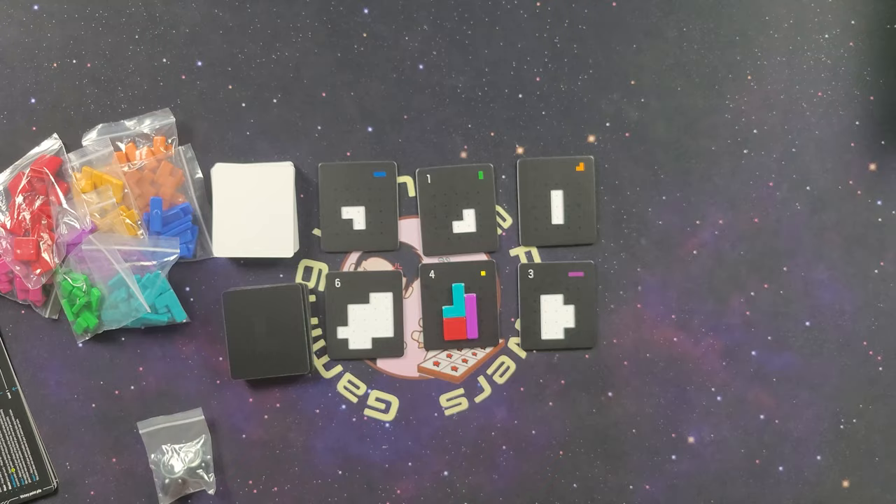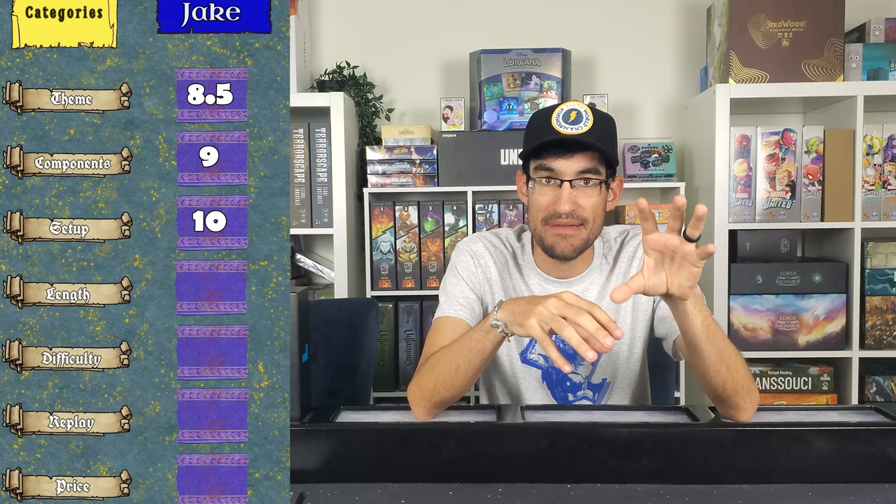Moving on to setup — I'm giving it a ten out of ten. This is probably one of the quickest setups for a board game I've ever played, maybe three to five minutes. Depending on player count you lay out a specific number of white and black tiles, hand each player a mat with two starting pieces, and you're ready to play. If you're in a time crunch, Project L is something you can jump right into.